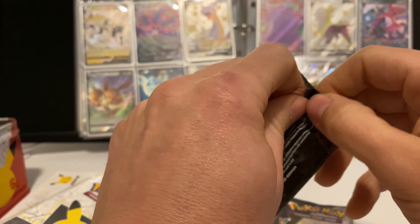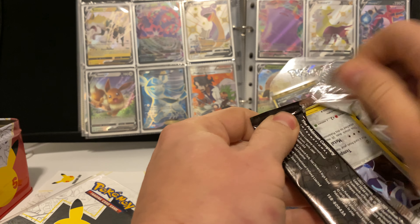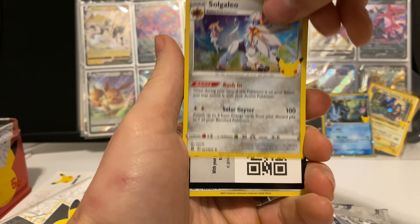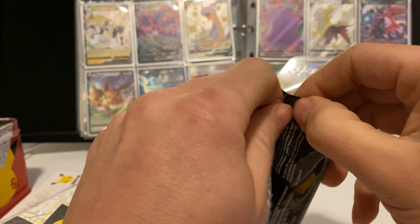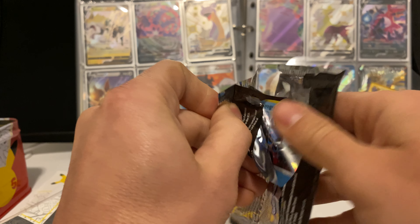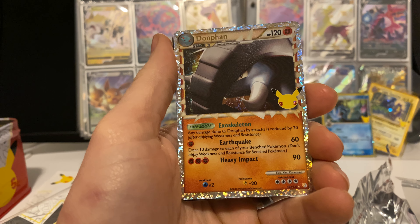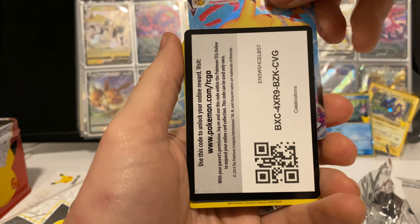Last two packs — let's go! We got Dialga, Zekrom, Zekrom again, Ivysaur, Zeraora, Zeraora again, and a code card. Final pack: Kyogre, Kyogre again, Reshiram, Donfan, Donfan — we'll take that. And from the Heart Gold Soul Silver set, a Flying Pikachu — I don't know if I have that one yet!